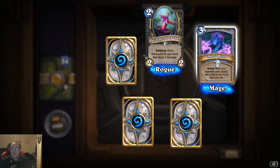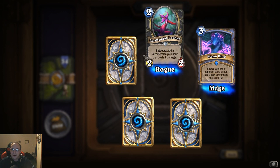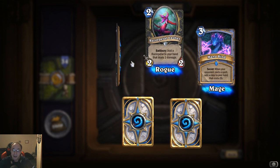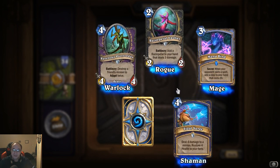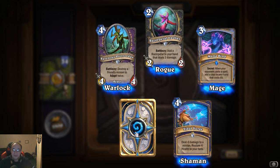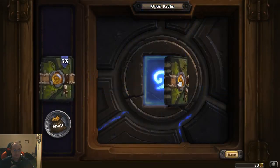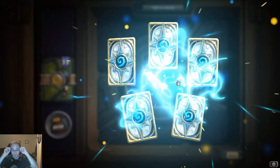Mana Bind — that's a new one: secret, when your opponent casts a spell, add a copy to your hand that costs zero. Wow, that's nice. Tidal Surge: deal four damage to a minion, restore four health to your hero — looks really good too.